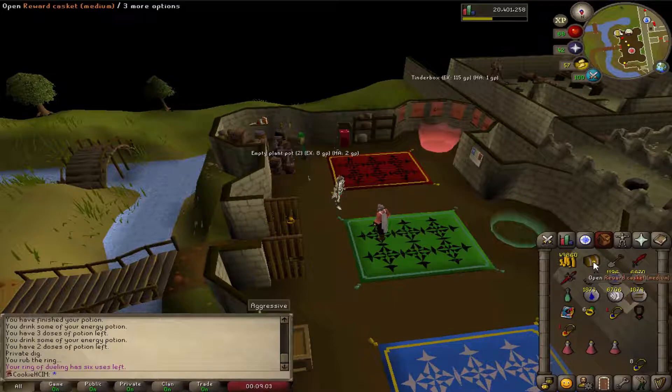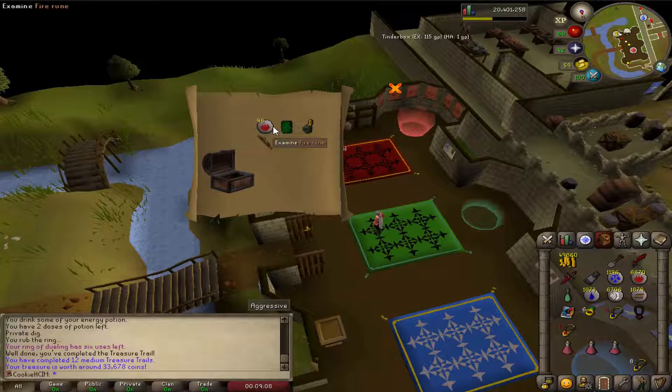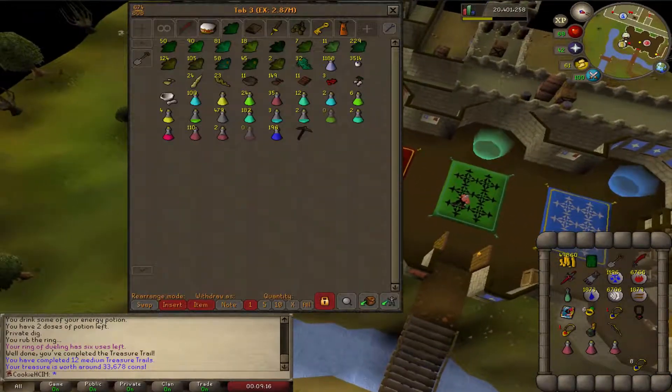Back again with the caskets. Got a bit of fashion scape — bit of green, bit of red. Nothing too amazing, but at least we've got some fashion scape. Let's go and do another clue scroll.